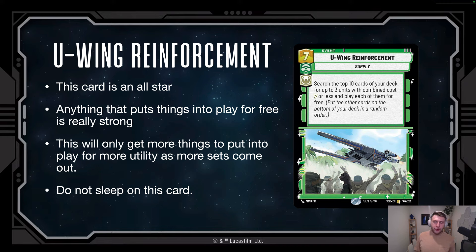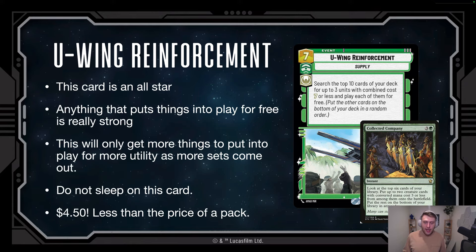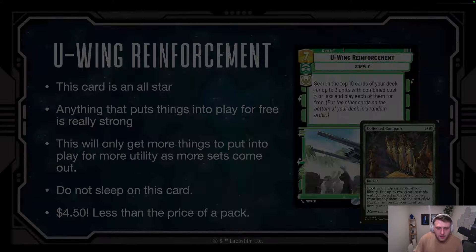Last on the list is Ewok Reinforcement — this card is in so many decks right now and it's an all-star. Anything that lets you look and put cards into play for free is very strong. There's a card from Magic: The Gathering called Collected Company — it was spoiled early and people didn't think much of it. It's a rare, not even a mythic, but it became the most expensive card in the set. Ewok Reinforcement lets you look at the top 10 cards and put three units with combined cost seven or less into play, with the rest going to the bottom. Anything that gets things into play for free and lets you pick based on game state is super powerful.